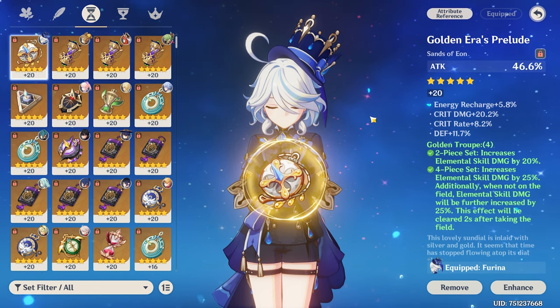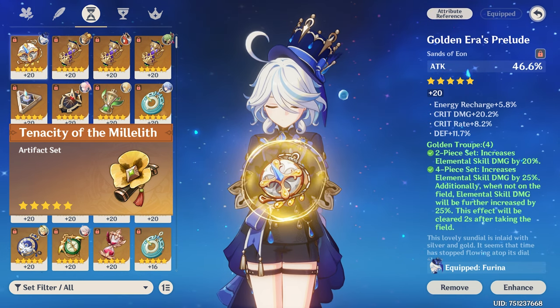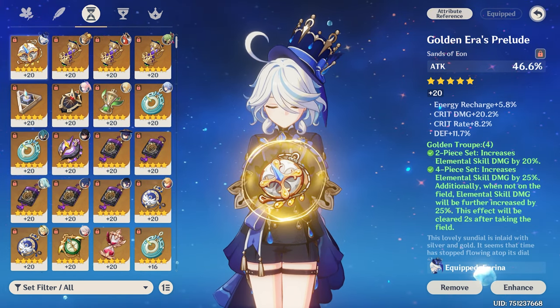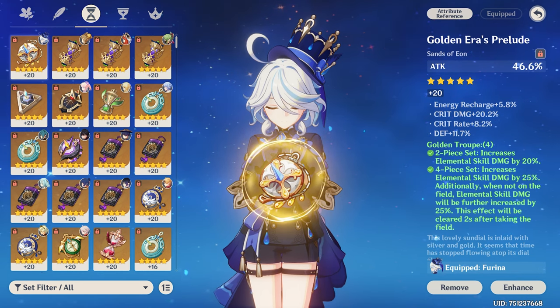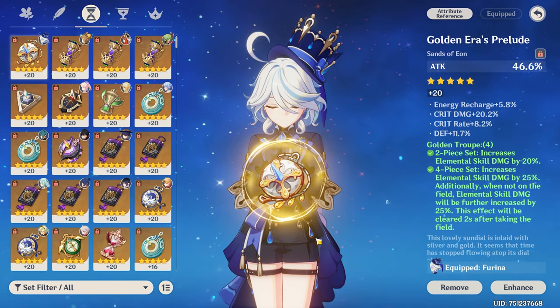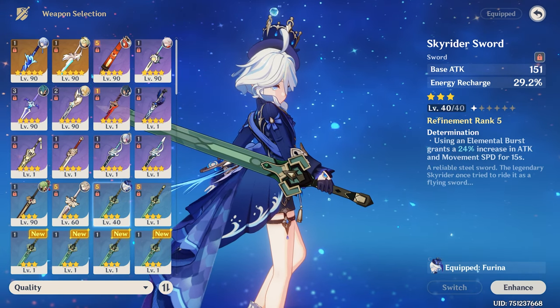Another build option is four-piece Tenacity of the Millelith if running Furina purely as an off-field character, since the two-piece gives 20% HP and the four-piece boosts your team's attack — making it a solid alternative stat set.